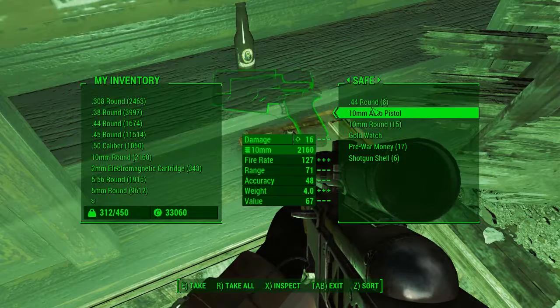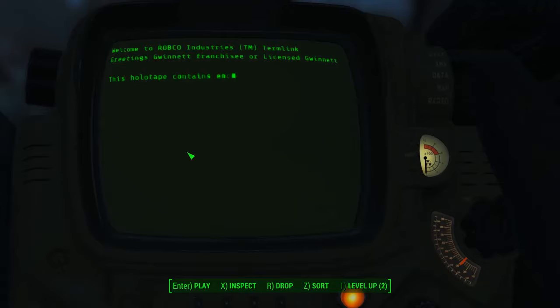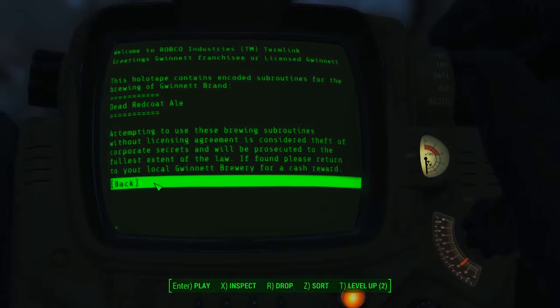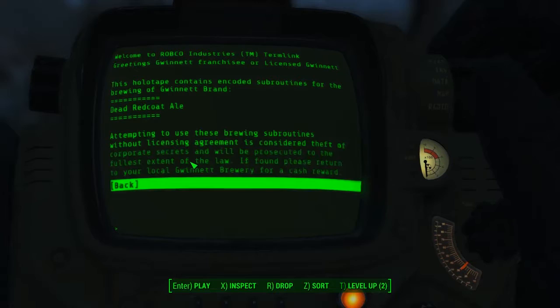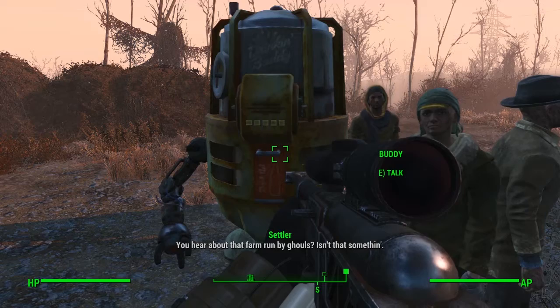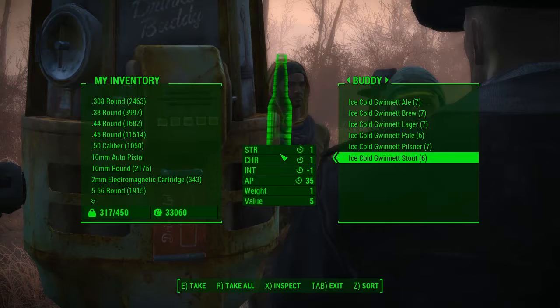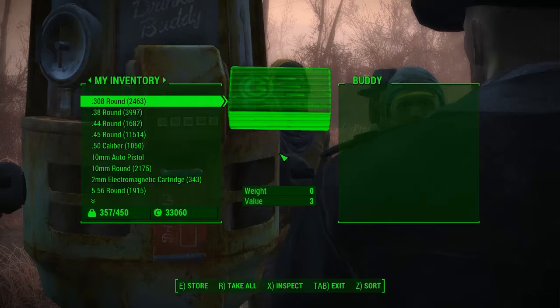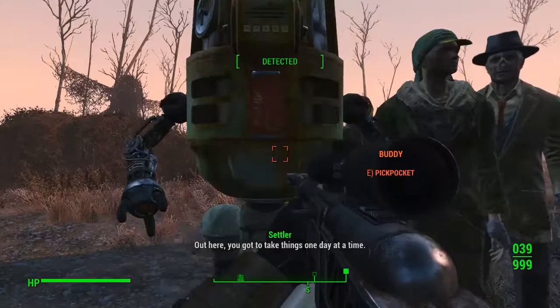To activate the recipes, head into your inventory under miscellaneous and click on one of the five recipes in your Pip-Boy - you don't have to do them all at once. That will bring up some text and info. Then go see Buddy again. If you took beer from him before picking all these up, you'll need to sleep for a day or two to refresh his inventory. After about 48 hours, come back, talk to him, ask for a beer, and you should have a nice full inventory of all different types.